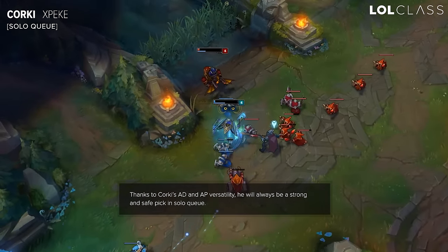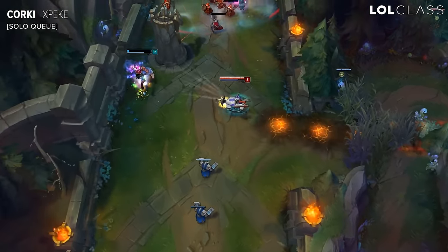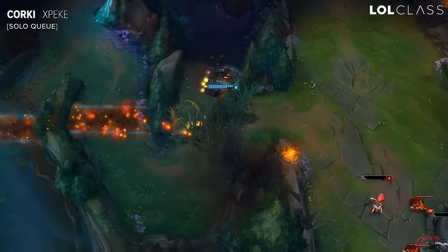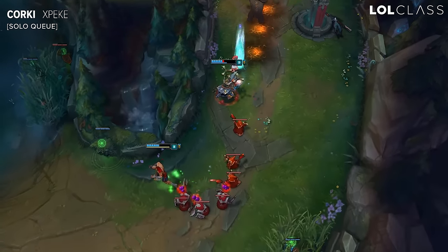That makes Corki a safe pick and also a strong pick for the team, because he doesn't only get a lot of pressure in some matchups, but once he gets the package, he's able to scare the whole team — pretty much like a Twisted Fate. The moment you don't see Corki on the map, both lanes have to stay scared, and that puts a lot of pressure without you necessarily having to do a lot for it.